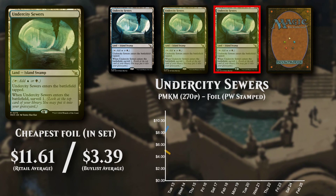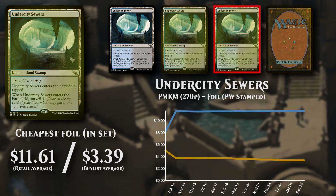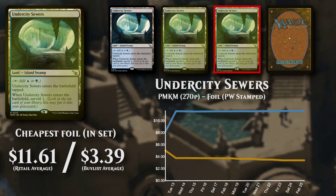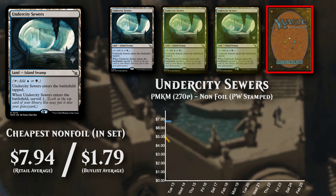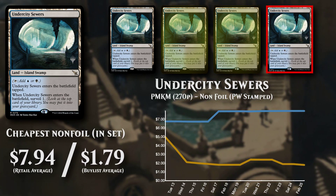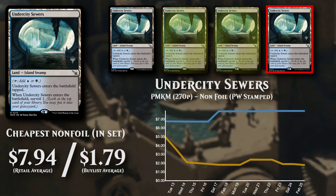The cheapest foil set version is from Murders at Karlov Manor promos, and is priced at just over $11.50, but has low buy list support at $3.39. The cheapest non-foil set version is also from Murders at Karlov Manor promos, currently available to buy at close to $8, with poor buy list support at $1.79.